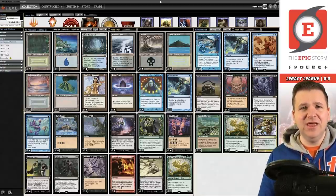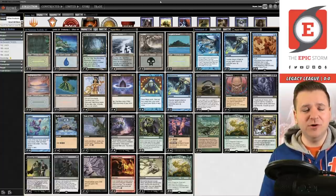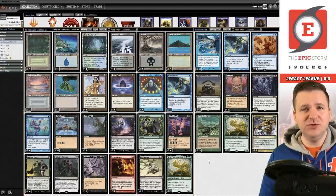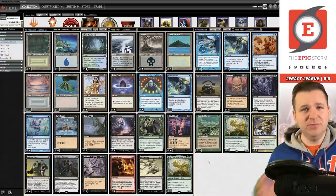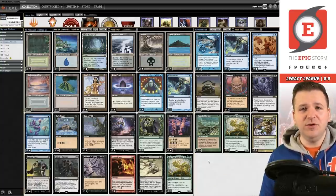Legacy has become a lot faster — the critical turn is faster than it's been in some time. That's another reason not to play Pre-Ordained. This list has no copies of Pre-Ordained. Step number two: ANT players for the last three years since Wishclaw's been printed should be playing four Wishclaw Talisman over Infernal Tutor. We did it with The Epic Storm shortly after — it took a month or two — but ANT has never gotten to that level. They should be playing four. We're playing four Wishclaw Talisman; those were not jokes in my video.